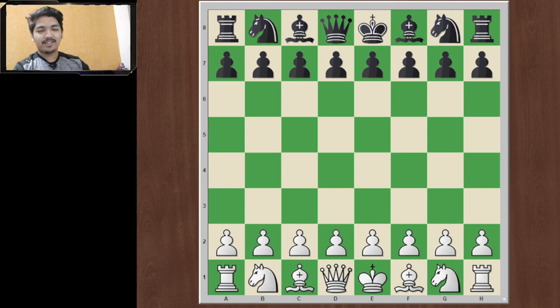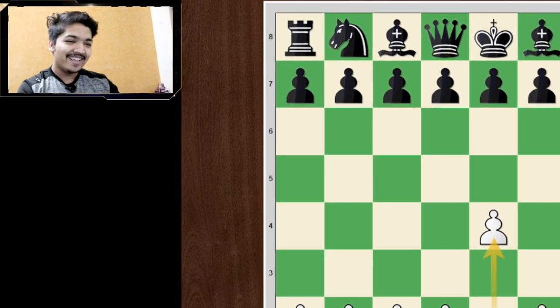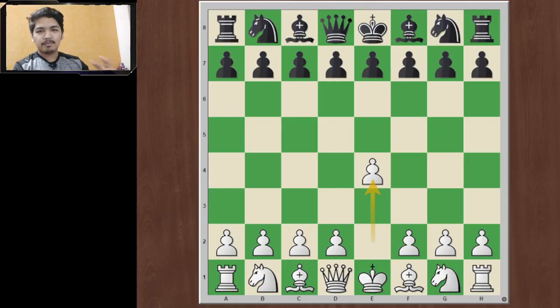First move — we are going to play e4, and the best response to e4 many of you will be very familiar with. Let me give you some statistics: almost 40 percent of all e4 games will be faced with this move. I'm sure you know what this move is going to be. More often than not you will be facing this opening — the move is obviously the Sicilian Defense, e4 c5. It is the most popular response.